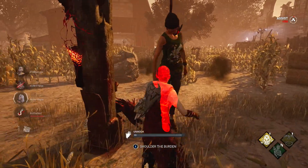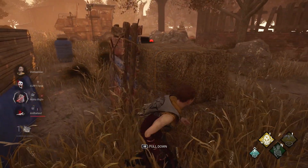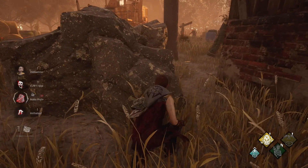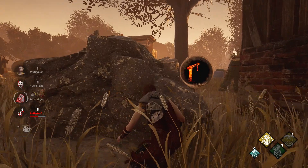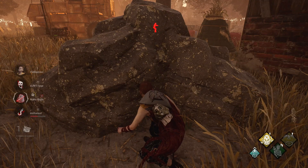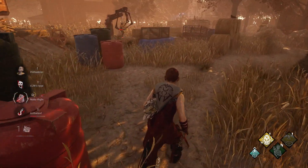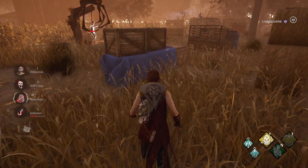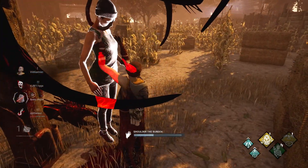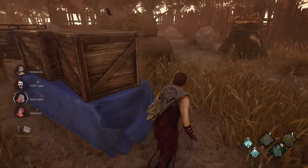As for her last perk, Shoulder the Burden, this one also comes from altruism. You can use it whenever unhooking a teammate — you'll be offered an alternative unhook method that lets you take one of their hook states and add it to yours. This is only available if you have fewer than two hook states already, so it's really only useful in the early game or if your teammates are well ahead of you on hook states. If you want to sacrifice one of yours to help a teammate, feel free — but once again, it comes at the cost of your own safety, and our goal is just to escape.